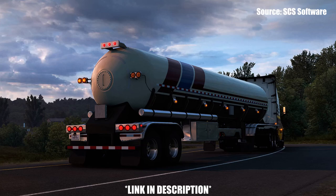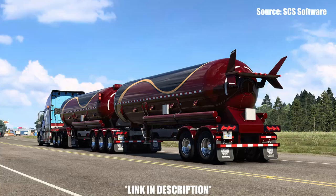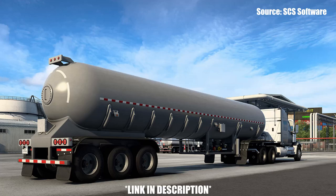For American Truck Simulator, the gas cistern trailers will be available in a B-double and single configuration and will have 5 chassis types. Speaking about options, all the trailers come with over 50 accessories which include, but are not limited to, painted and chrome boxes, valve covers, side lamps, paintable wings, different hoses, and much more.